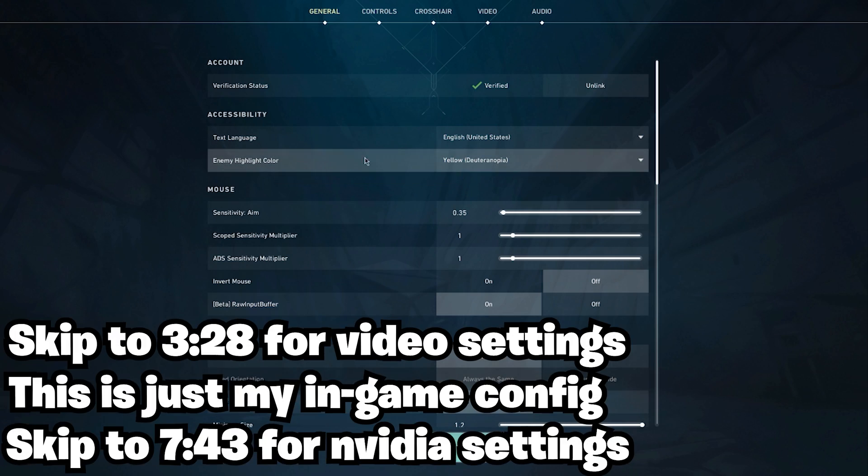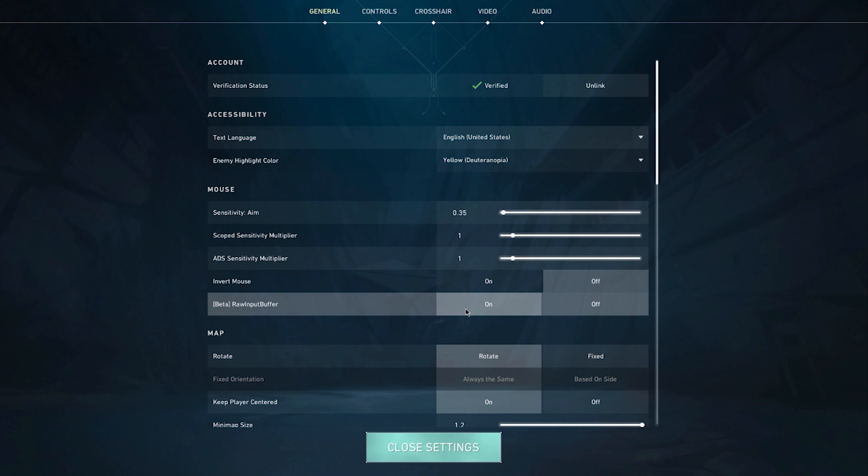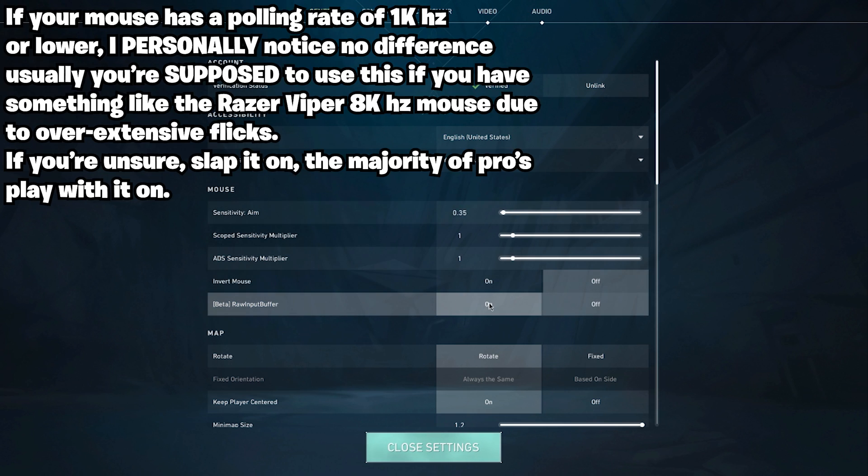Getting into the main settings: you're going to want to use enemy highlight color on yellow. I don't think there's a difference between protanopia and deuteranopia, but that's up to you to check — in my opinion yellow is the best color for enemy highlights, easiest to see. Raw input buffer: turn it on. If you don't have a high polling rate mouse it's not really ideal, but either way it grabs input directly from your mouse rather than running it through Windows first.